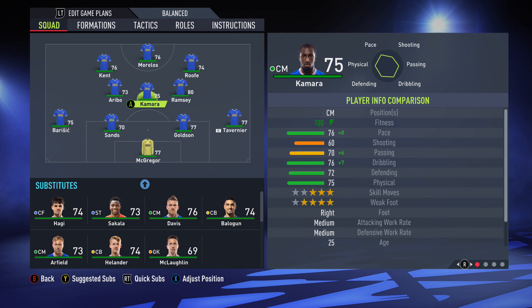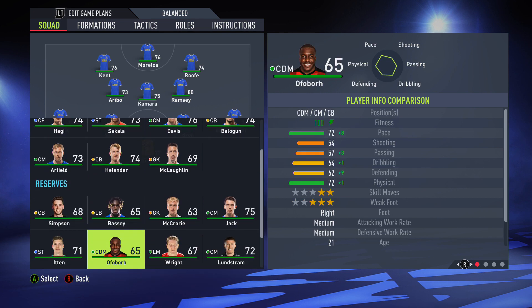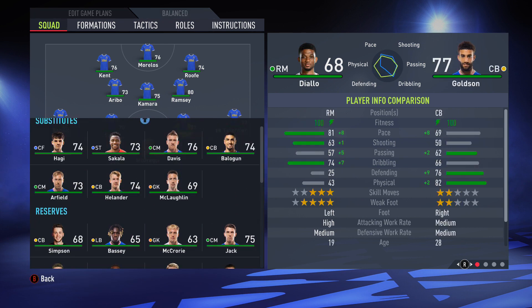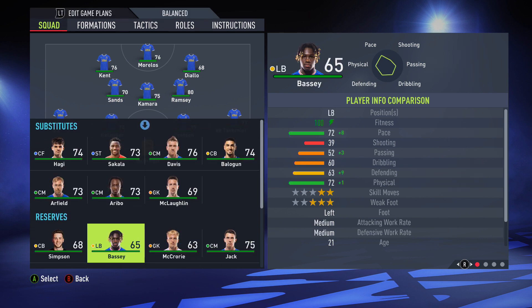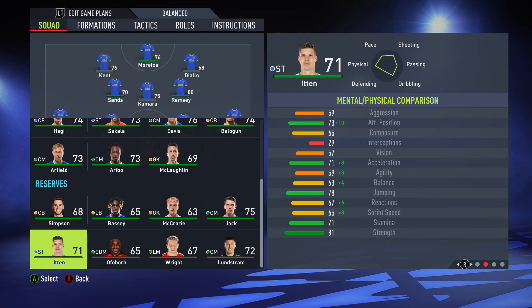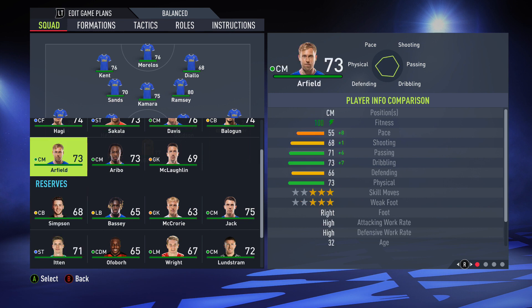It's great seeing the big man in there. As we scroll down, we see the likes of Cedric Itten, Amad Diallo — and you could stick Diallo in there, and that could be your team. In terms of everyone else, Cedric Itten returned on loan, we lost the likes of Defoe and Bacuna, etc.